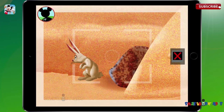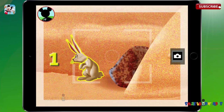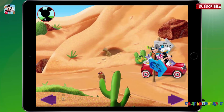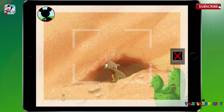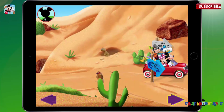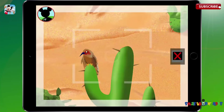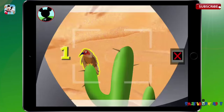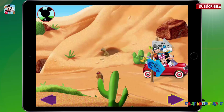That's a jackrabbit. Touch the animal to count it. One. Now tap the camera to take a picture. Say cheese. Keep looking, everybody. That's a prairie dog. Touch the animal to count it. One. Now tap the camera to take a picture. Say cheese. There's room for lots more pictures in my wildlife album. That's a woodpecker. Touch the animal to count it. One. Now tap the camera to take a picture. Say cheese. There's room for lots more pictures in my wildlife album.